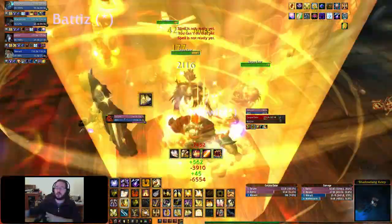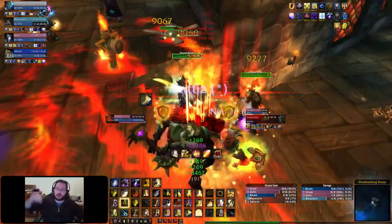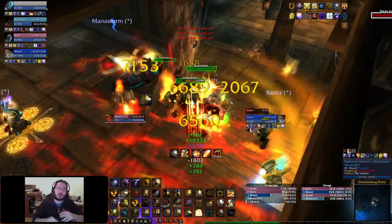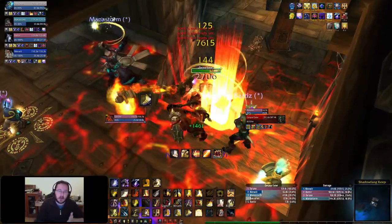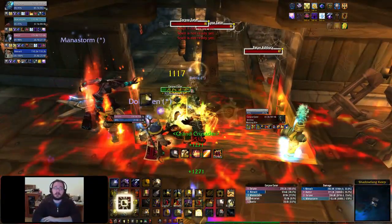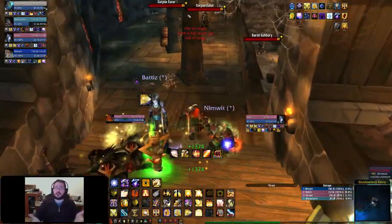When someone else pulls and I don't have aggro, I think: what can I do to get it back? I can use Consecration, my Righteous Defense — the ability that taunts three targets — my Hand of Reckoning, my Hammer of the Righteous, all that stuff. I try to do everything I can to get aggro back and treat it as a challenge.